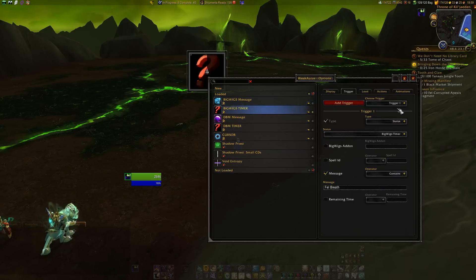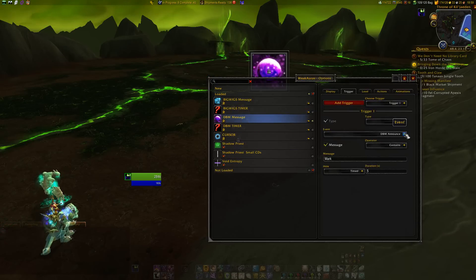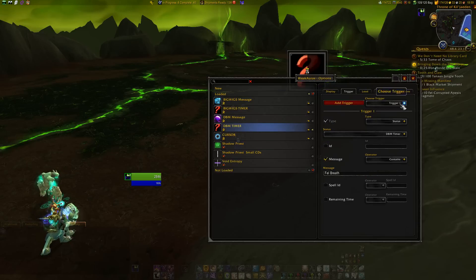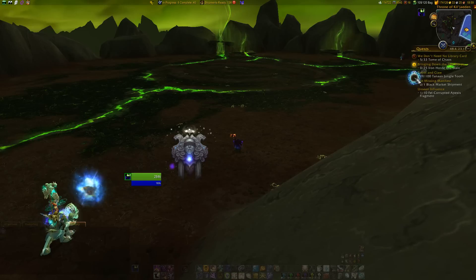This is a Big Wix timer trigger which shows the timer of Fell Breath. The third aura uses a Deadly Boss Mod event trigger for Mark of Kazak. And last, an aura for Deadly Boss Mod's Fell Breath timer. The rest of the video shows those triggers in action.